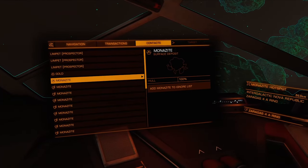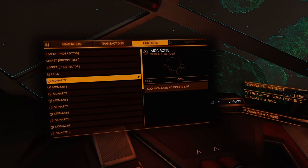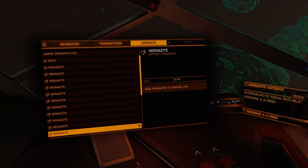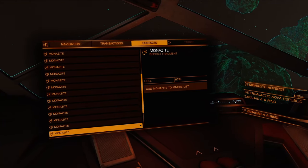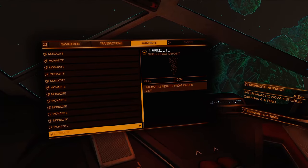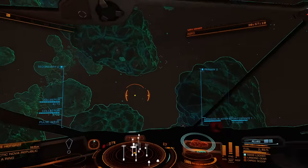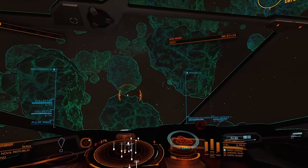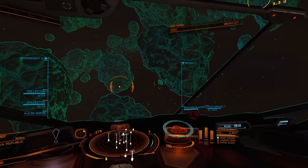Now I'm going to look to see how many monazites we have here. Counting them up — that's 19 monazite chunks. That's pretty good. Like I said, I usually average from about 15 to 20, so this is right there in the average category.